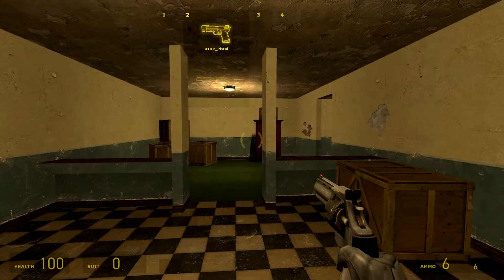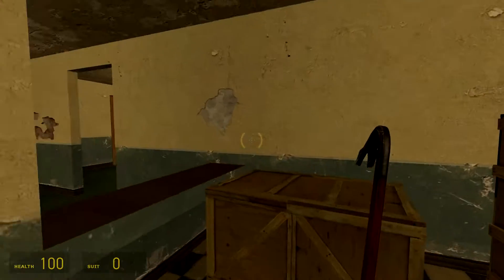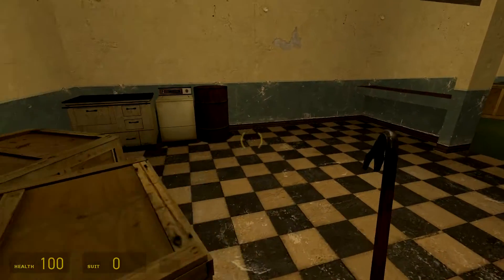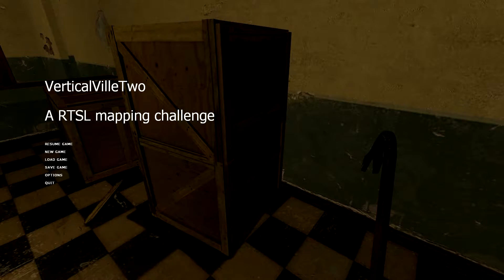Hello everybody, this is Nick speaking. Welcome back to another mod showcase. Today we're playing through the first map of Verticalville number two, called Apartment Block. This map is by Daniel Friend, and we're in an apartment block. My volume is very loud right now.